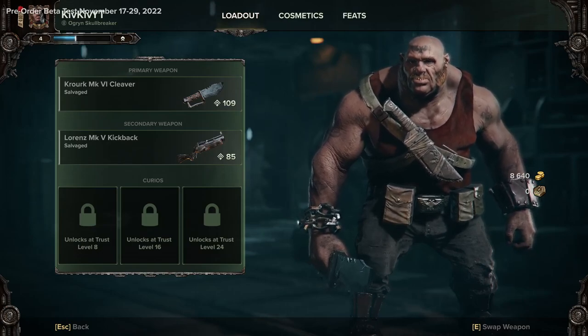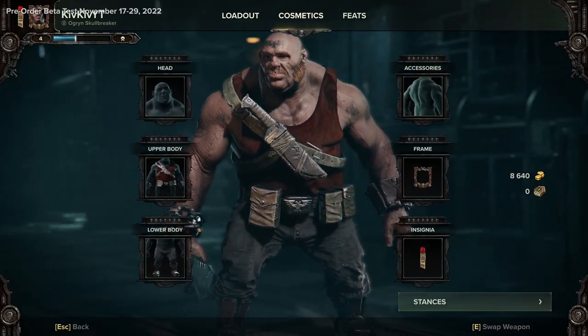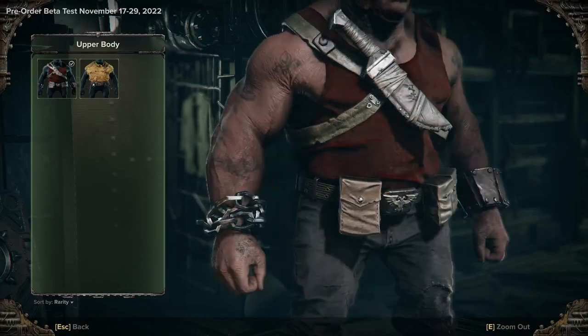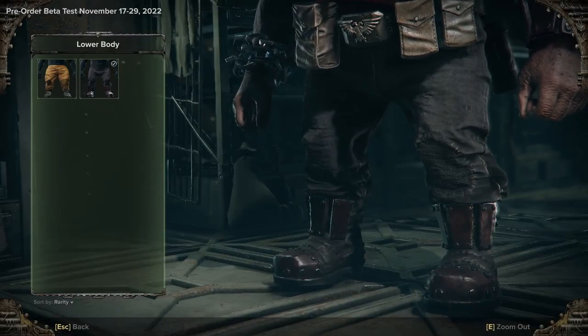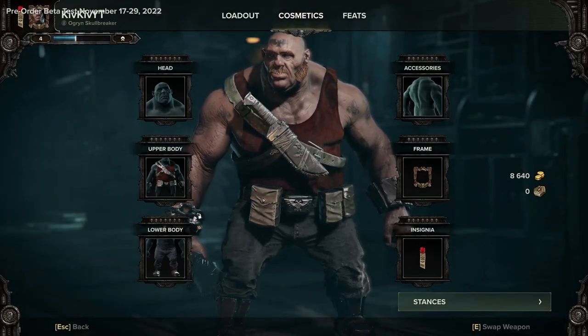Hello everyone and welcome back to Darktide. Today I wanted to show you all how you can get some cool looking cosmetics early on in the game, because the prison outfit kind of looks like shit and at this point in the game if you join a lobby and your character has cool looking armor you basically get instant respect.